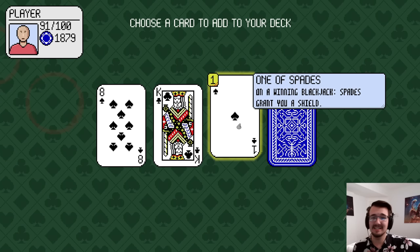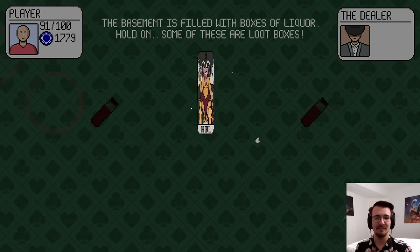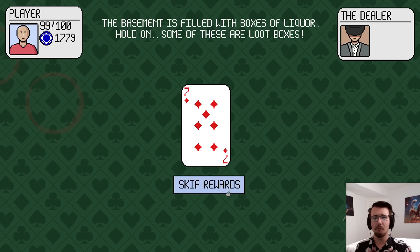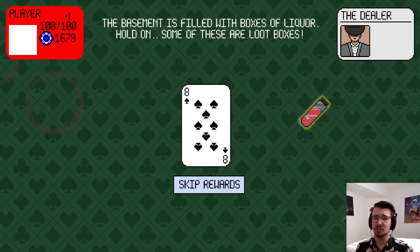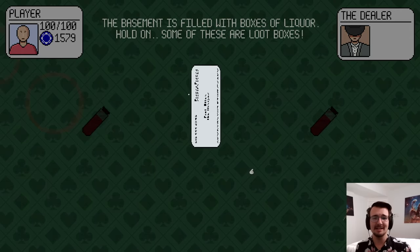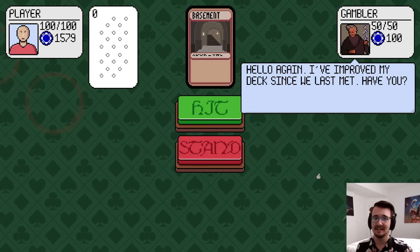Do I want a One of Spades? Probably not. There's no Ace. A loot box — pay 100 chips to open it. Seven of Diamonds. Four of healing. And healing. I don't want the Seven of Diamonds. I'll take another loot box — there are so many cool things I can get. An Eight of Spades. Is this just showing me good cards and then putting in normal ones? I think I'm getting screwed here. Feels rigged. I've already healed to full, so I'll just chill with the loot boxes.